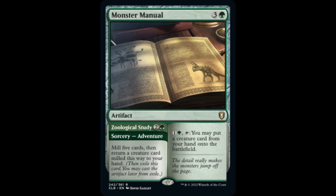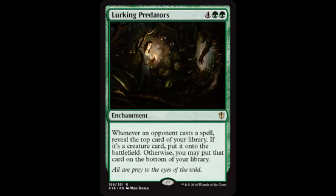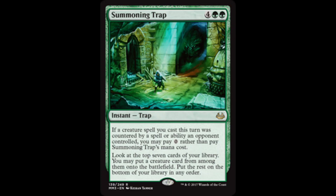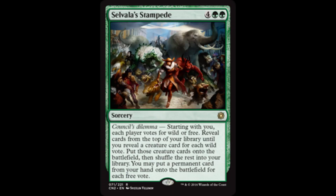With a little bit of luck or top-of-library manipulation, Lurking Predators puts a creature card from the top of our library directly into play whenever an opponent casts a spell. Remember, Mirim's ability triggers whenever a dragon enters the battlefield — she doesn't care how it enters, she just cares that it enters. As long as we can keep the monarch, Court of Bounty allows us to put a creature or a land onto the battlefield at the beginning of our upkeep. Summoning Trap has us look at the top 7 cards of our library and put a creature card from among them onto the battlefield. A well-timed Selvala Stampede could be game-ending, particularly if our hand is stocked and our library is teeming with winged biggins.